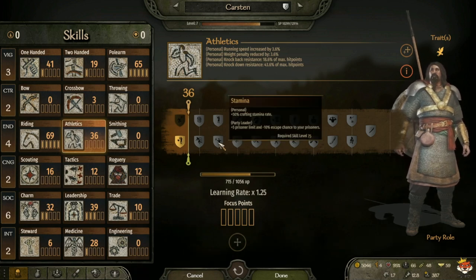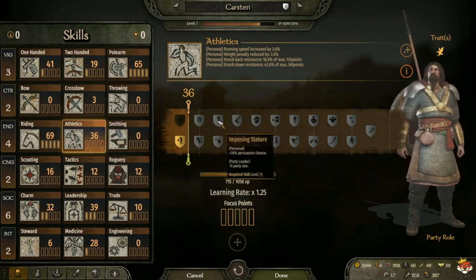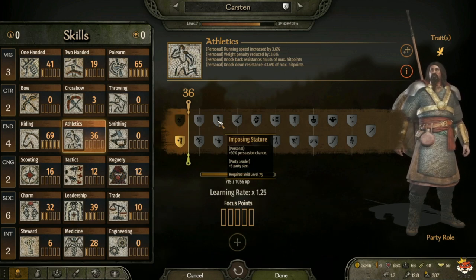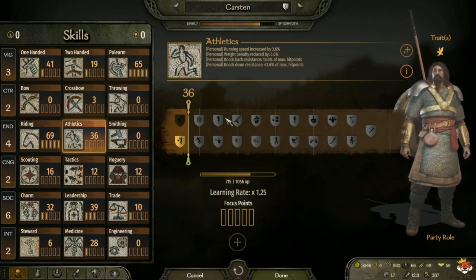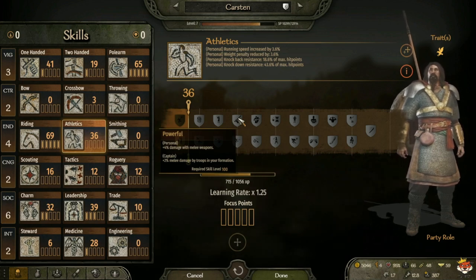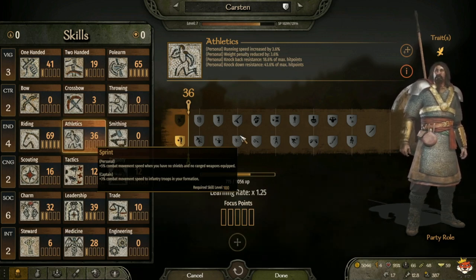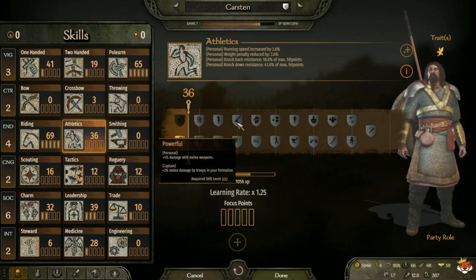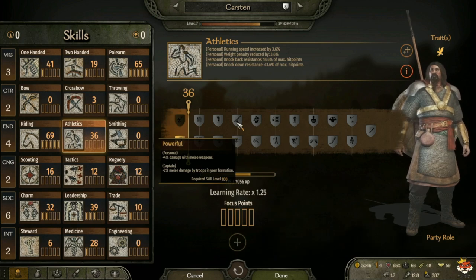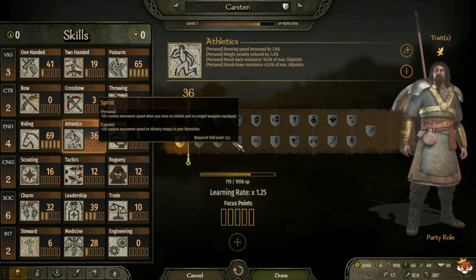Imposing Stature also gives minus 7 percent escape chance to prisoners. At level 100 you have Powerful, which is plus 4 percent damage with melee weapons, and for captain plus 2 percent melee damage by troops in your formation. Or Sprint, which is plus 5 combat movement speed while you have no shield and no raised weapons equipped, and for captain movement speed to infantry troops. Personally I take Powerful for my own damage. For captain: if he's leading a shield wall I take Powerful for more damage; if he's leading shock troops I take Sprint so they move faster.